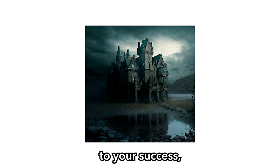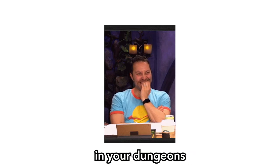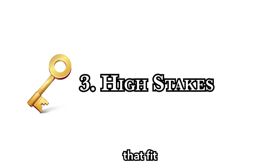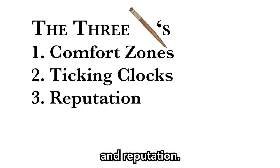While having a goal is crucial, without the next key your goals can be easily avoided by your players. The third key is setting high stakes that fit your campaign. The three types of stakes your players will eat up are comfort zones, ticking clocks, and reputation.